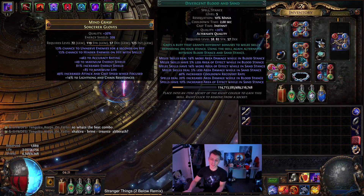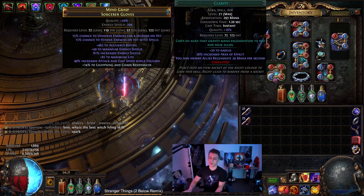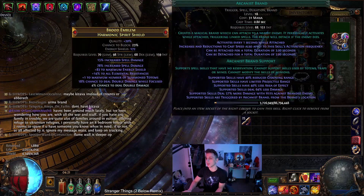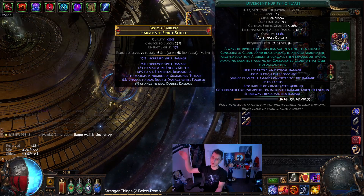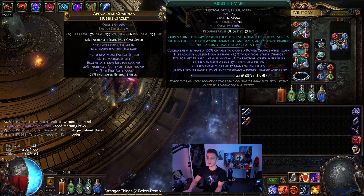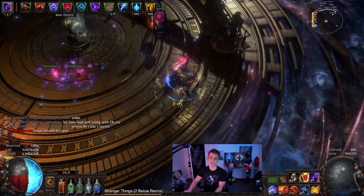For the rest of the setup: Blood and Sand, divergent, for 20% spell area damage, but I also needed something to fill up my life bar for low-life. So Vitality, Arrogance, Clarity are all attached to the life bar. Then Flame Dash, Energy Blade, Faster Attacks, and Shield Charge. Over here is Stone Golem. Then Arcanist Brand and Purifying Flame — Purifying Flame is purely to get consecrated ground on enemies, because the hits from Dark Pact won't be creating consecrated ground themselves. Then Petrified Blood, Discipline, Assassin's Mark which I self-curse on certain mobs, and Wrath.